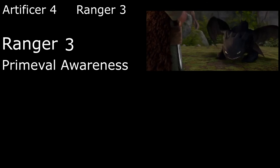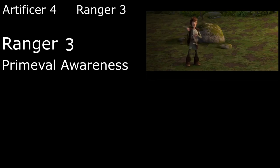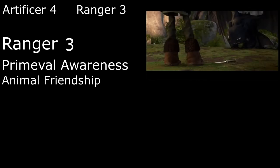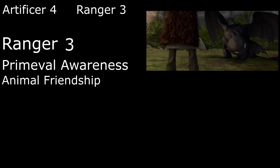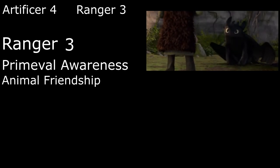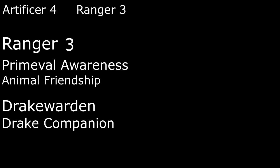Third level Rangers get Primeval Awareness to communicate simple ideas with animals as well as to convince them that we mean no harm or to tell their mood. If we want to do the same thing magically, we have Animal Friendship, which charms an animal that fails a Wisdom save for up to 24 hours. But to achieve the close bond that we share with Toothless, we'll become a Drake Warden, letting us summon a drake companion — a small dragon that acts on our turn and that we can command with our bonus action. We can summon the dragon with an action and he sticks around for a number of hours equal to our proficiency bonus. We can only summon him once per day unless we burn a spell slot to do it again.